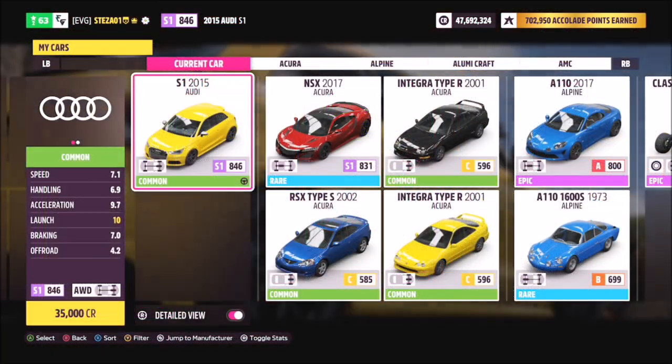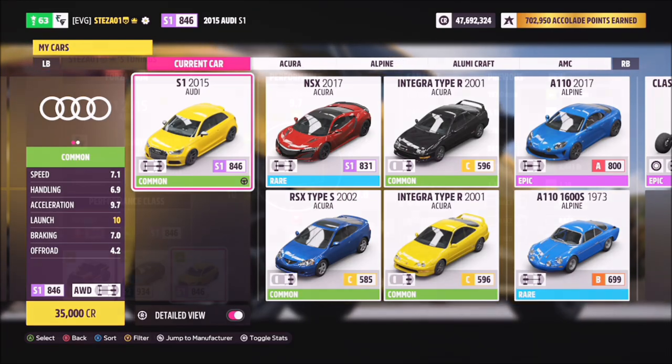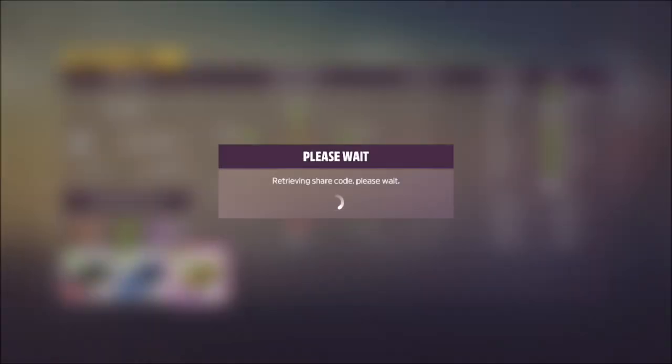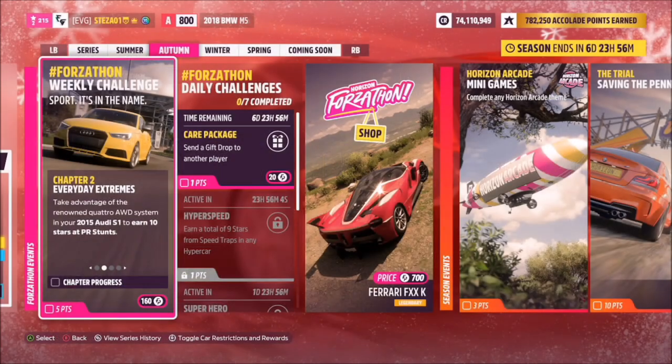The car in question is the Audi S1 — it'll set you back 35,000 credits, or you can pick one up cheaper in the auction house. I'm sure most of you have one. I've also created a tune for you guys called 'Forzathon' — the share code is 182829464, and hopefully that should help you along.